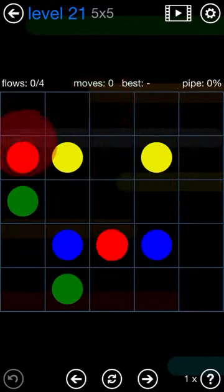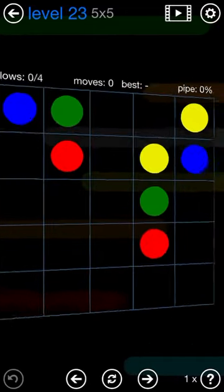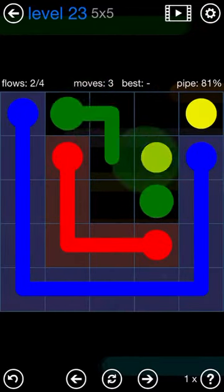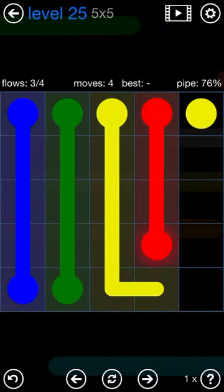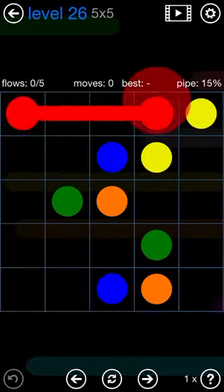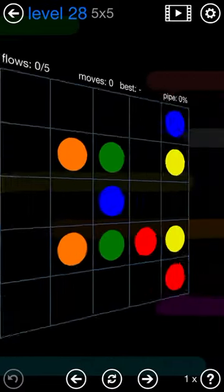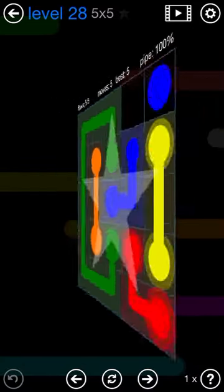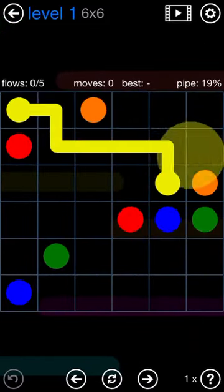Something I noticed about the bonus pack is that it looks different from the classic pack — the color scheme is a lot different. The backgrounds feel a lot easier to look at. A lot more people have been getting interested in Flow Free speed running lately, so my classic pack time of 9:49 is actually kind of at stake.